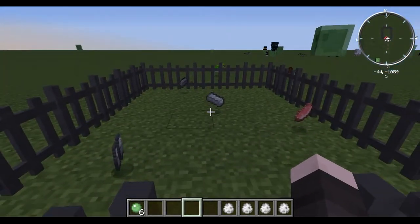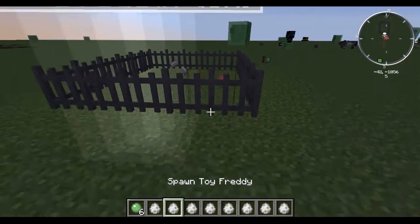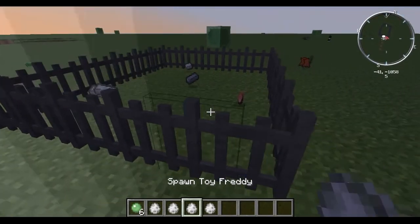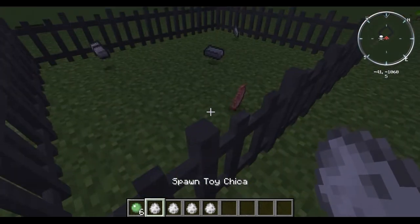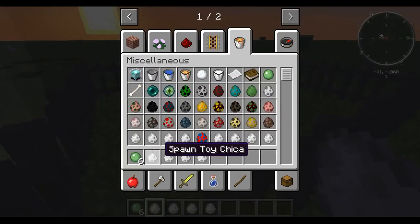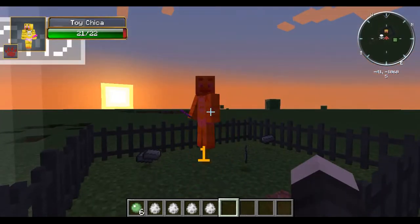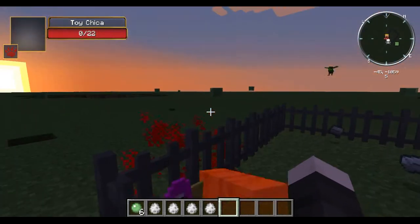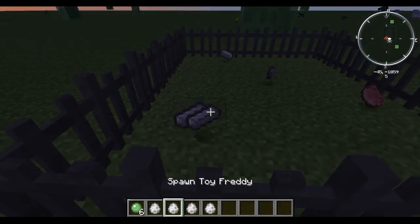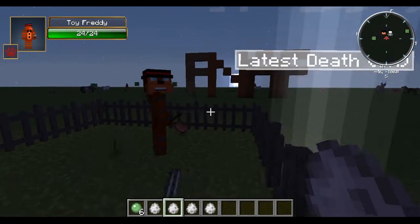All right, so let's look at the toys, which are basically the same things but they just look different. Let's spawn in — I think this is Chica. They look different from the originals, they have less detailed graphics and they have more health for some reason, which makes no sense.